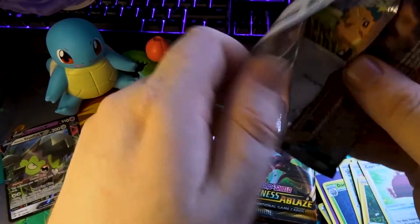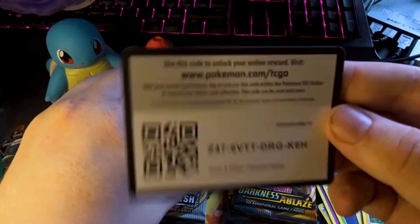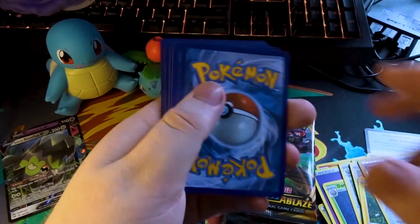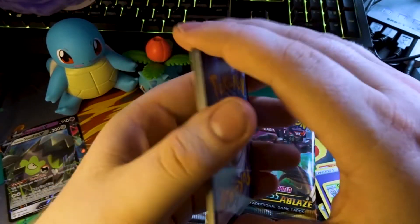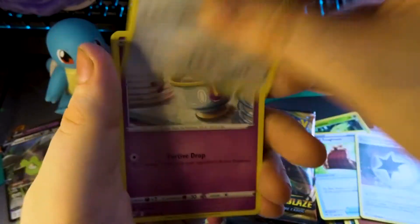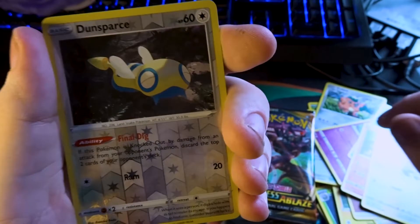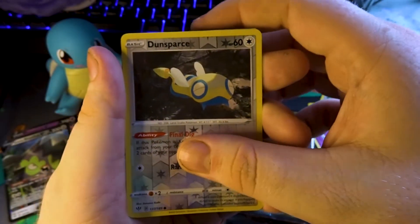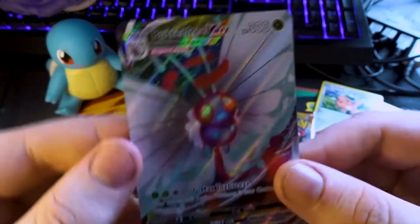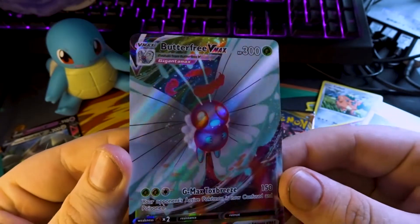I think the top two came from the same blister, so if you'd bought that blister you would have got double V, which is nice. Starting with Fighting Energy, Carnivine, Cape of Toughness, Powerful Energy, some tea, Lanturn, Zarude, a bird, Duraludon as our reverse. And we have a Butterfree VMAX. Come on — these are going really well. That is a nice card.